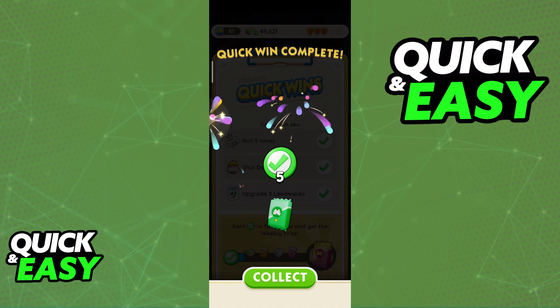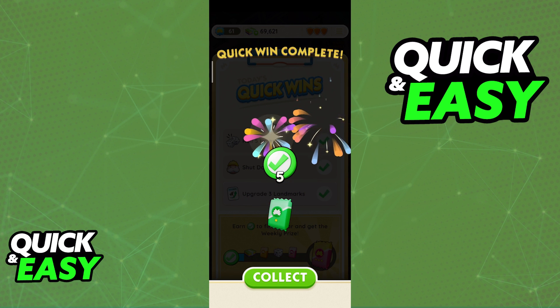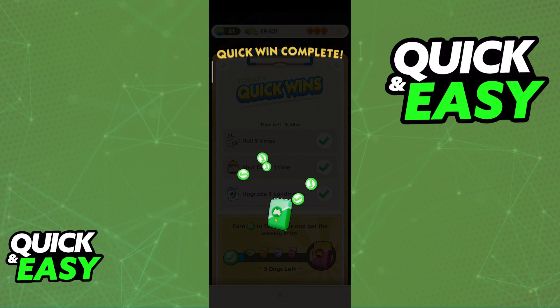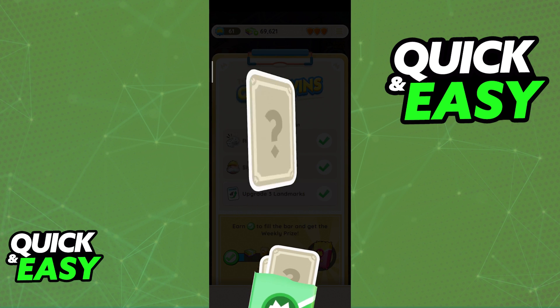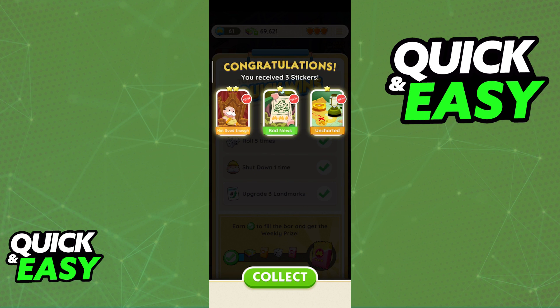During the start of this video I went ahead and got a quick win. This is just basic objectives that you can complete by playing inside of a board, and I got a sticker pack. Every time you get a sticker pack you will be able to collect and open it and you have a chance of acquiring a 4-star or higher sticker.